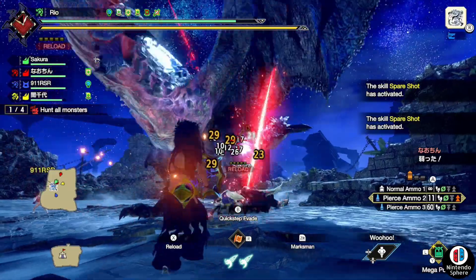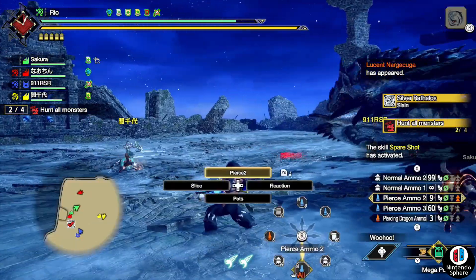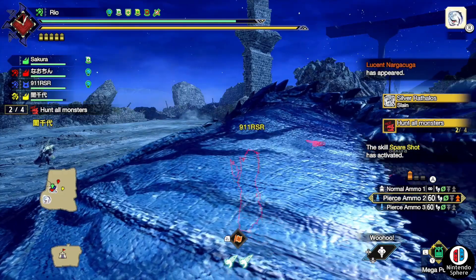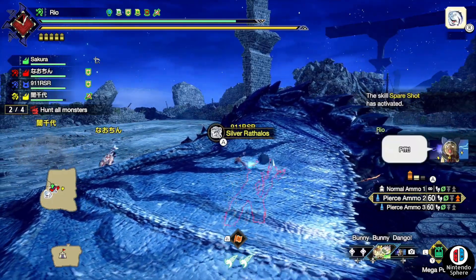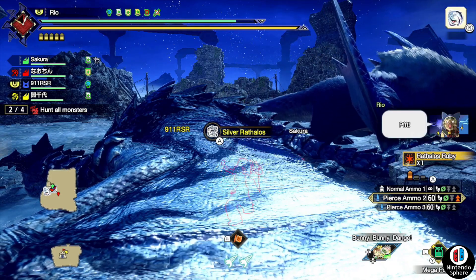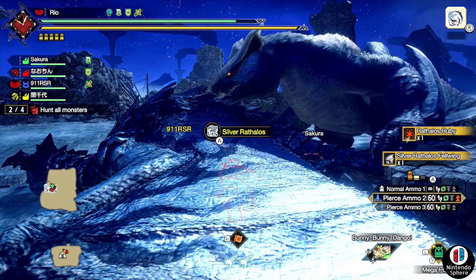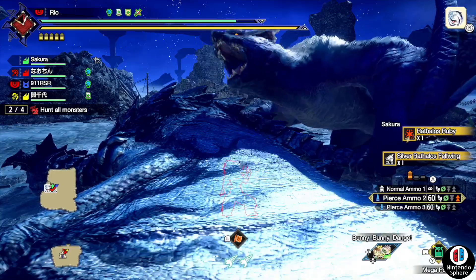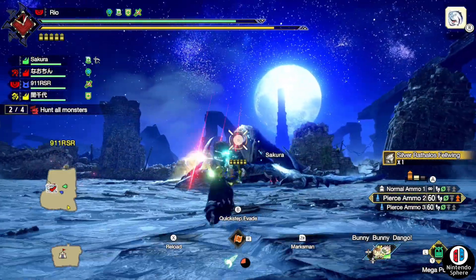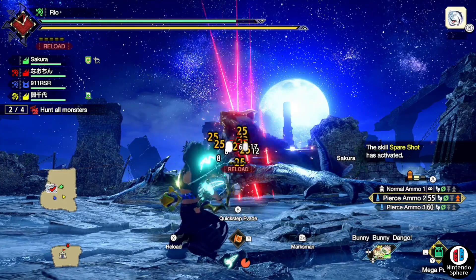On top of that, if you still need crowns for any of these monsters — Gold Rathian, Silver Rathalos, Lucent Nargacuga, or Violet Mizutsune — they don't have 100% guaranteed massive crowns, but they do have boosted parameters for chasing big crowns. Chances are if you run this quest two to three times, you'll find a big version of one of them. Lucent Nargacuga and Silver Rathalos already had event quests for that, but the other two did not, so keep your eyes peeled.